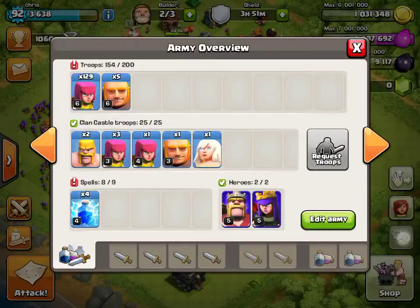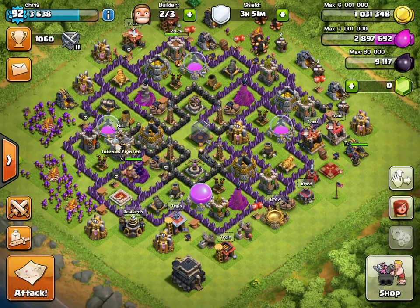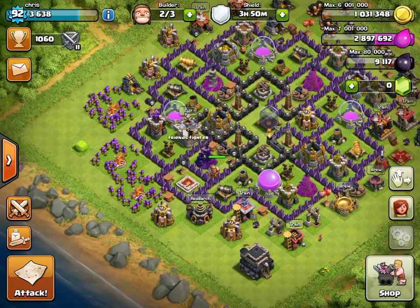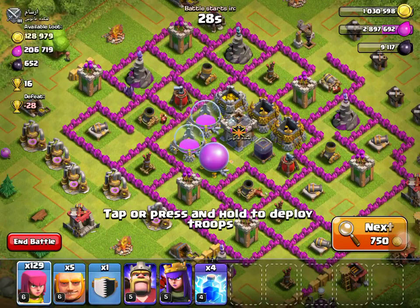I brought four lightning spells, archers, and a giant, and some backup healer. And I finally got my archer queen to level five. I've been wanting my queen to level five, so it should work out good. I don't have all archers, but let's go into attack.